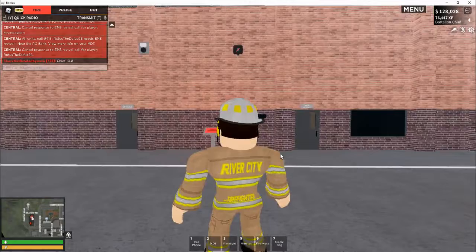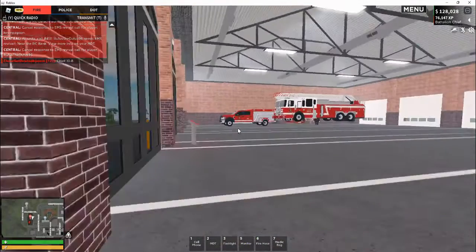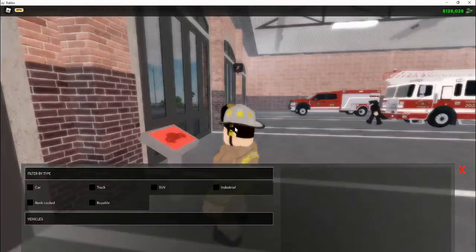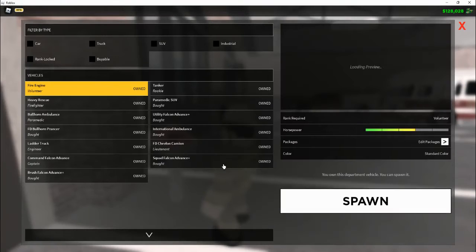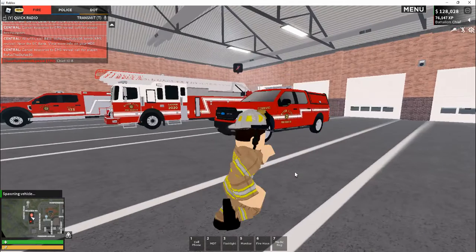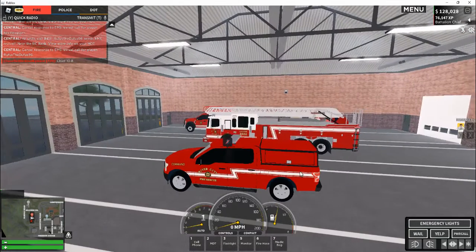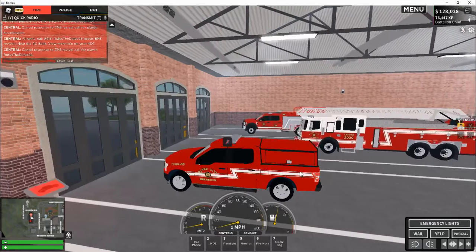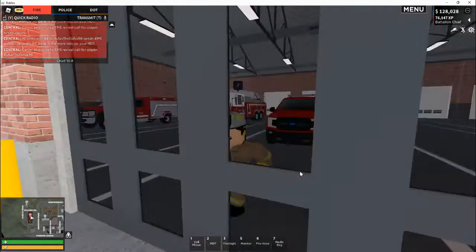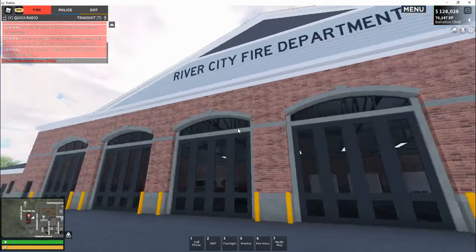All right guys, I'm going to give you a tour of the new fire department. As you can see, this office is the bay area. Someone else spawned a ladder, so I'll spawn a command vehicle instead. We actually have cars parked behind us all the time.